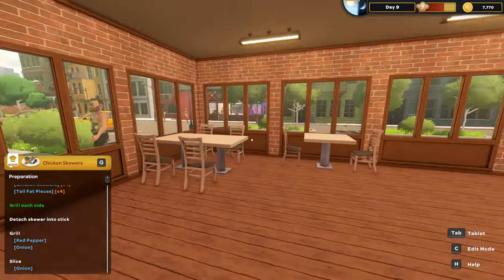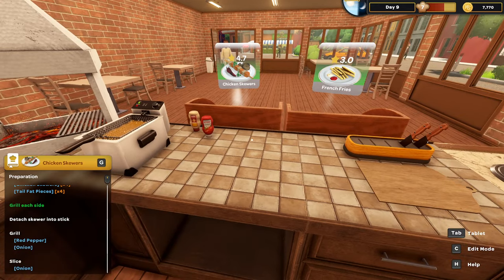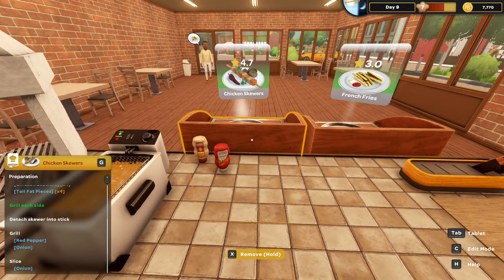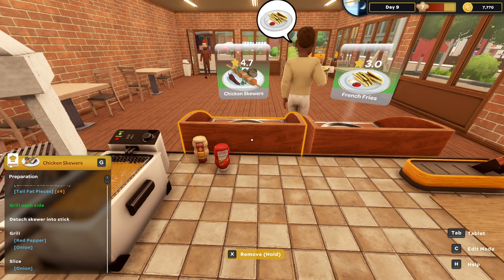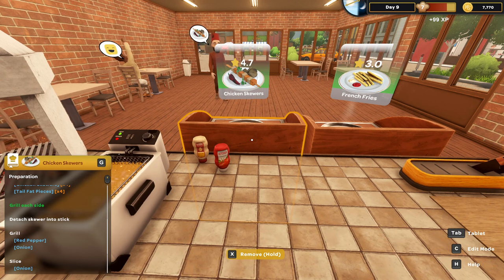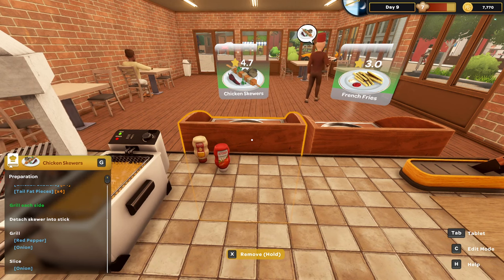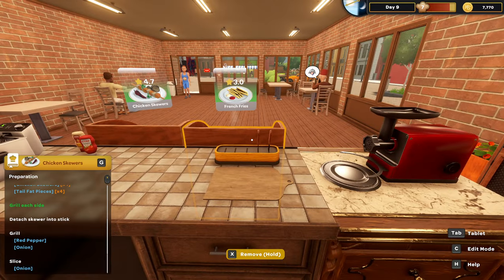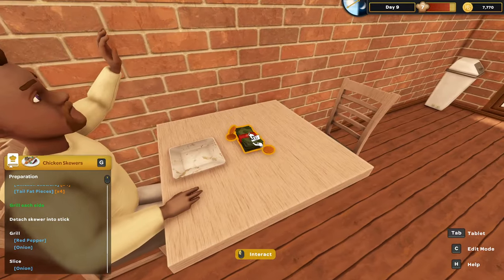Day nine - the kebab shop, also known as the Rusty Spoon, is open for your convenience. The first person in here obviously wouldn't want the chicken skewers - why would you want that when you can have the french fries that we've had on the menu for days? Why would you want the 4.7-rated item when you can have the 3.0 item? There's a man that knows his chicken skewers right there. That's what we like to see. So now I'm just going to stand here and ponder my life choices.